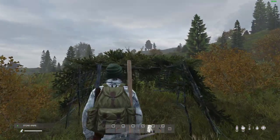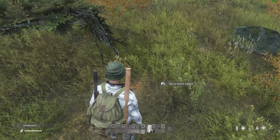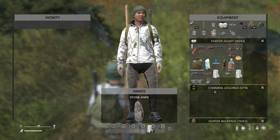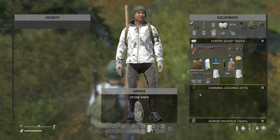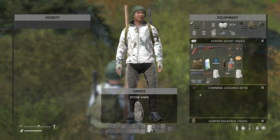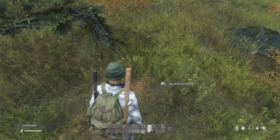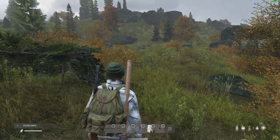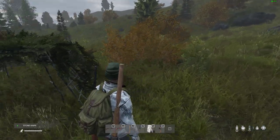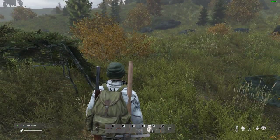You'll probably have at least one, maybe two improvised shelters dotted around the island, and a couple of stashes of buried dry bags with stuff in them. What I like to do with my dry bags when I find them is make up a new starter's kit. In the dry bag I'll have a different top, a pair of leggings, some improvised gloves, some shoes. If I've got a spare knife, that goes in there. Chlorine tablets, a spare canteen, a compass, some ammo - all ready for my next character if I get killed, to come back over to Skaliski, find it, and have a great kit ready to go. I tend to put a digging tool in my improvised shelter so I can dig it up and we're ready to go again.